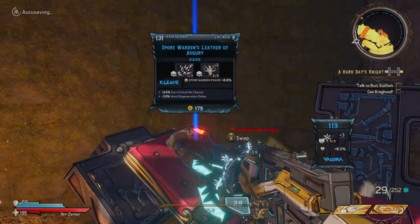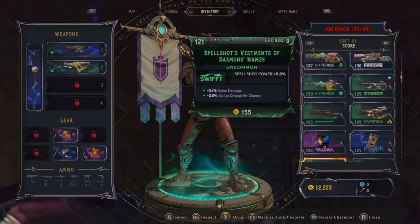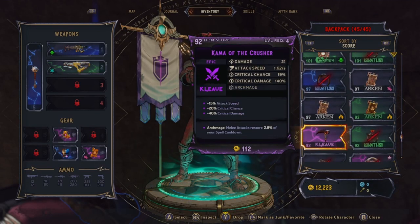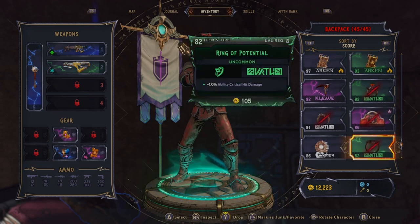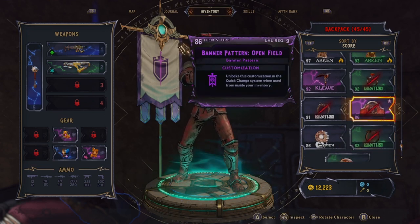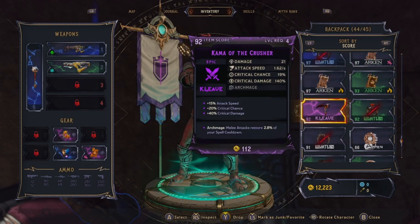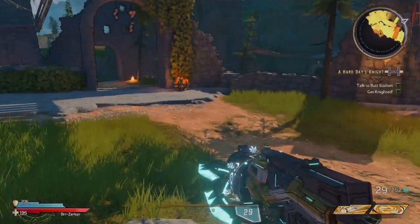Now I can pick those up, but my inventory is still full. Go back to inventory and look for customization items — things like banner patterns or armor patterns. I've picked up probably 10 to 15 of these so far. All you have to do is select them and hit A, and it caches that in and says it's unlocked. Now you can see I've got 44 out of 45, so I'll pick that up and I'm good to go.